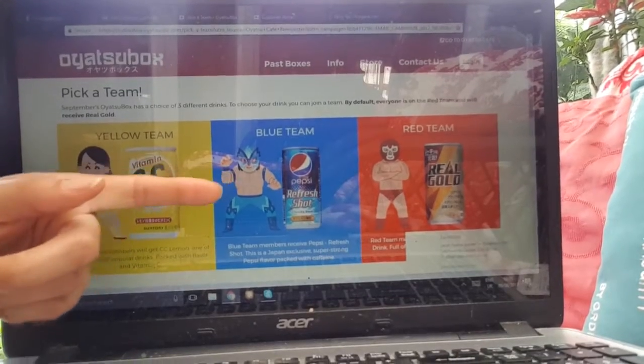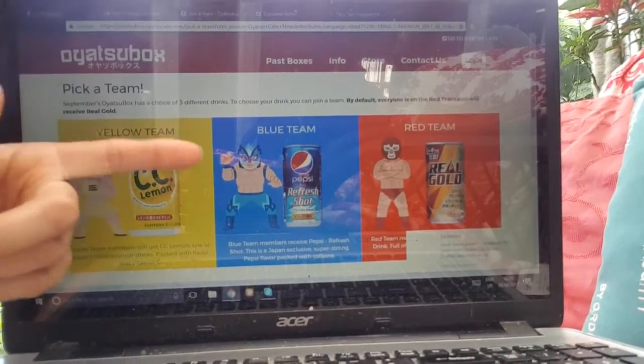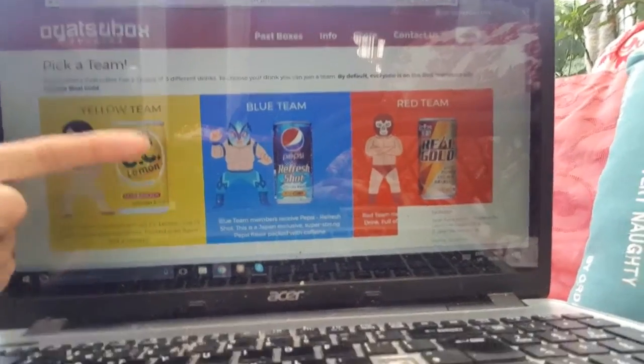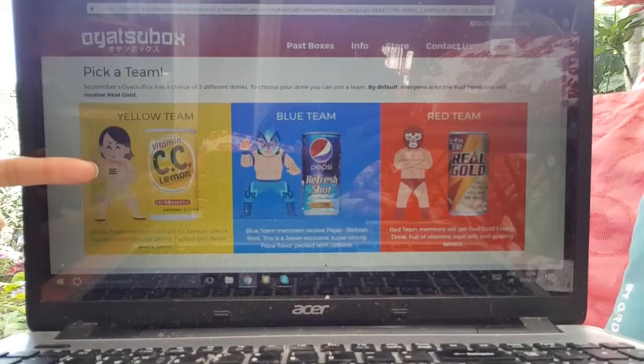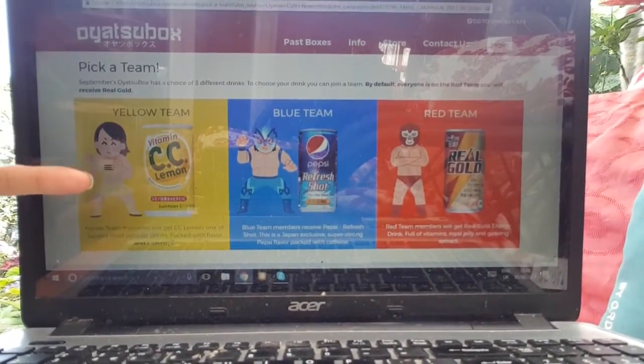Team blue is a Pepsi drink which is an extreme caffeine drink — kind of like an energy drink but with a lot of caffeine in it, called Refresh Shot. Team yellow is the C.C. Lemon energy drink, the one which I've seen a few YouTubers drinking before.